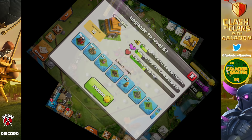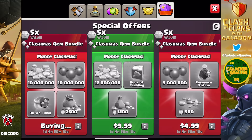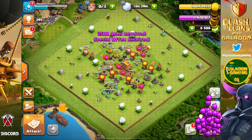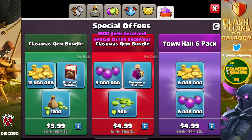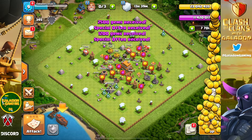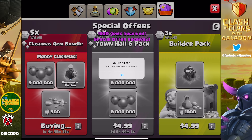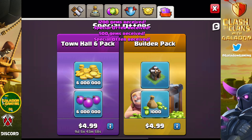We fast forward through a lot of this — apologies if flashing and blinking bothers you, there is a lot of that. Town hall six — a whole month passed here. That was November, and here we are in December at town hall six with the Clashmas offers. I hadn't fully decided what to do with this account at this point, but we continued the journey. Some really big packages back in December helped out, because it's all about being able to overfill the storages without ever upgrading a gold storage.